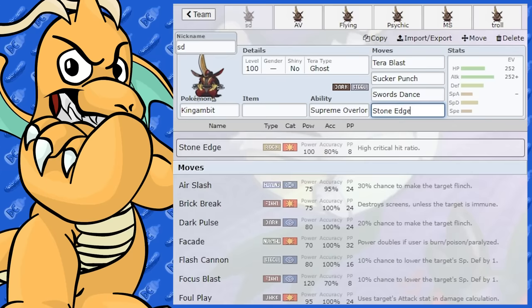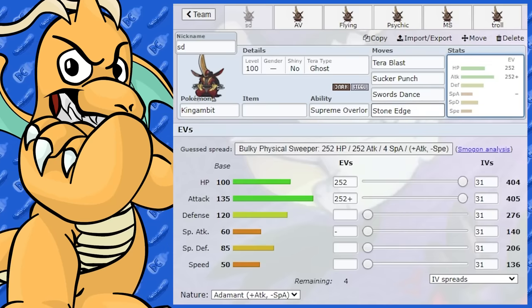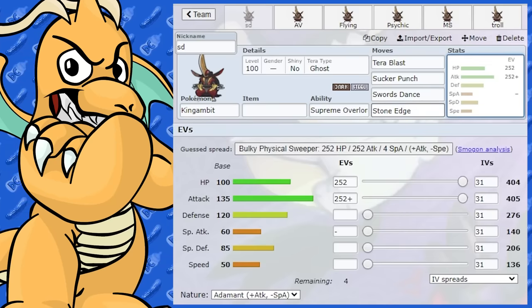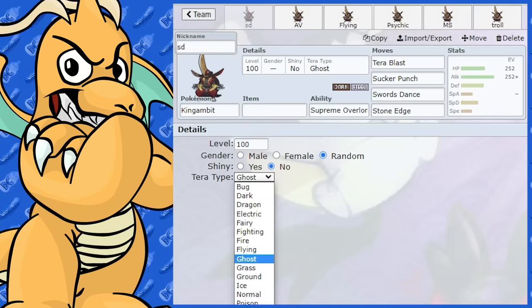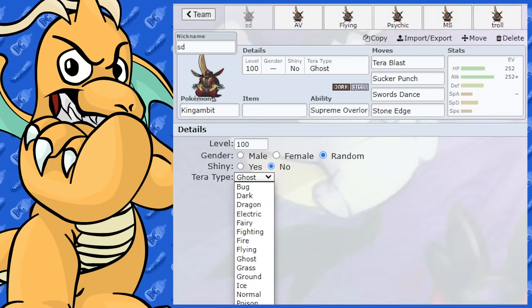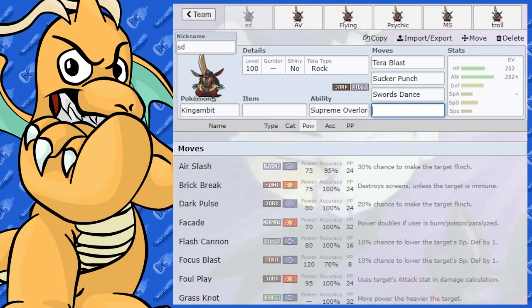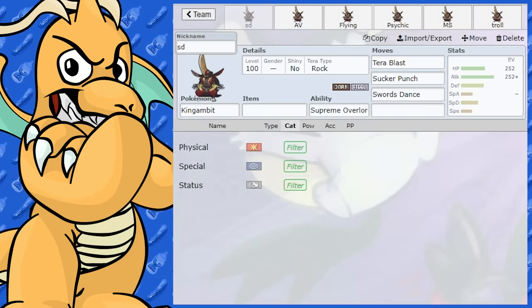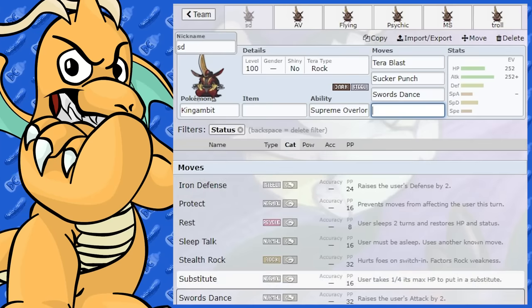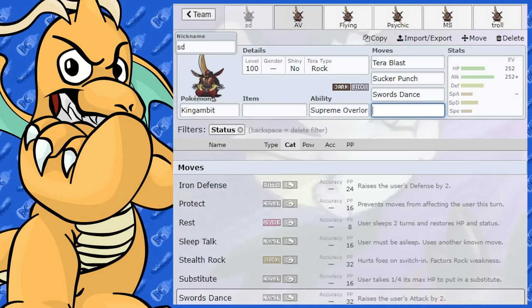Most of the time you're probably going to get out-sped, so I wouldn't use Stone Edge too much against Fire-types. You could Tera Rock if you were really scared of Fire-type Pokemon as well — you can get rid of Stone Edge or something else for it. That's another option. We'll go into the second moveset now.